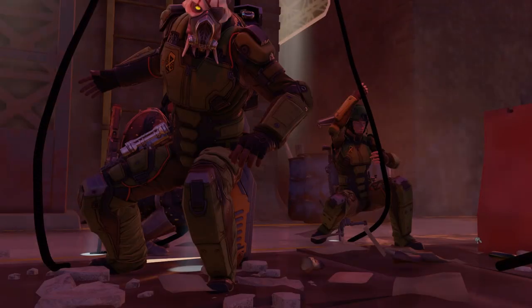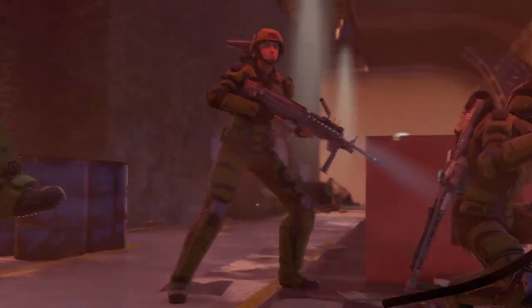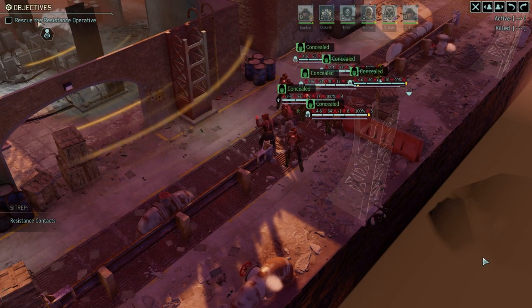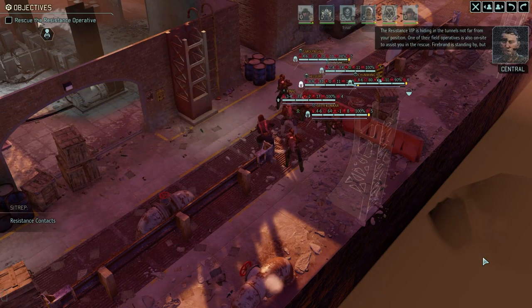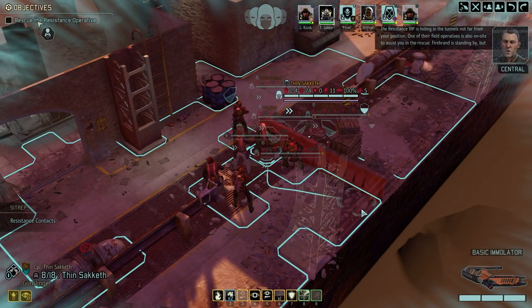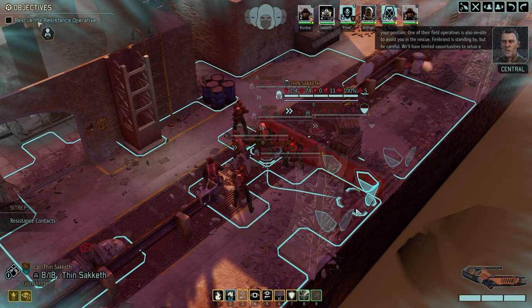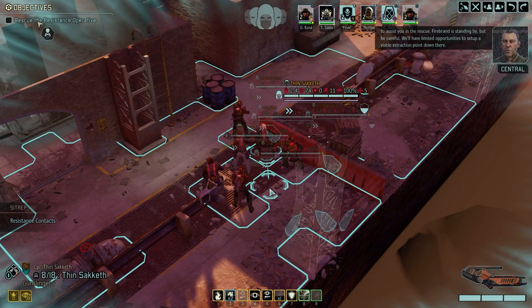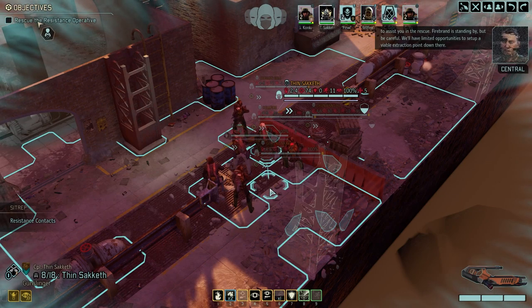I just remembered this type of mission — I think this is gonna be real hard. But let's hope I'm wrong. The resistance VIP is hiding in the tunnels not far from your position. One of their field operatives is also on site to assist you in the rescue. Firebrand is standing by, but be careful — we'll have limited opportunities to set up a viable extraction point down there.